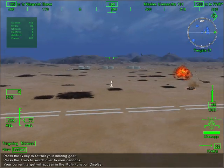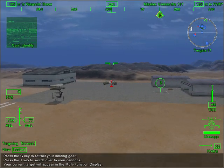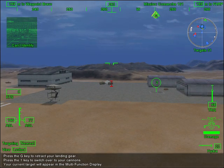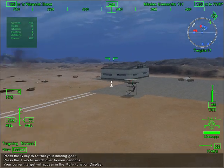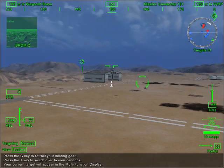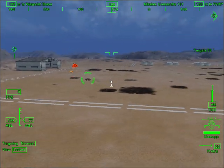Sitting in the Comanche with you is your co-pilot. The two of you make up the Griffin 2-6 team. Your co-pilot will be responsible for communications with command and calling out situational information. Good shooting, Griffin 2-6.